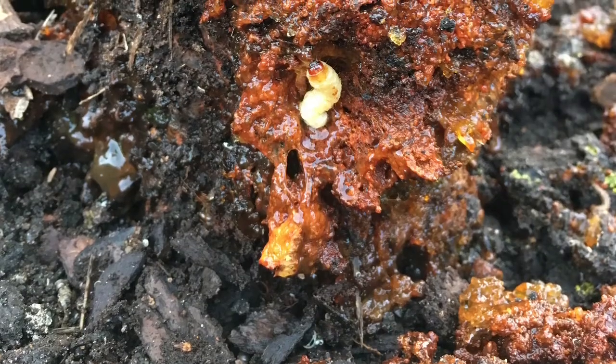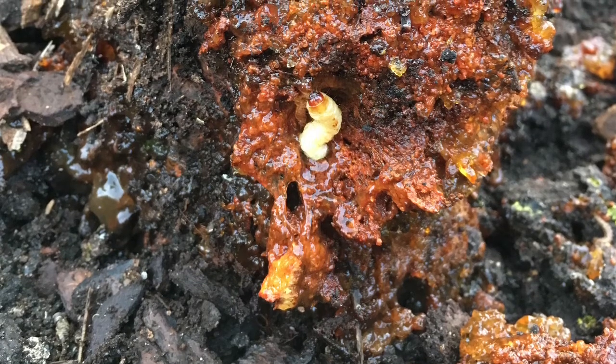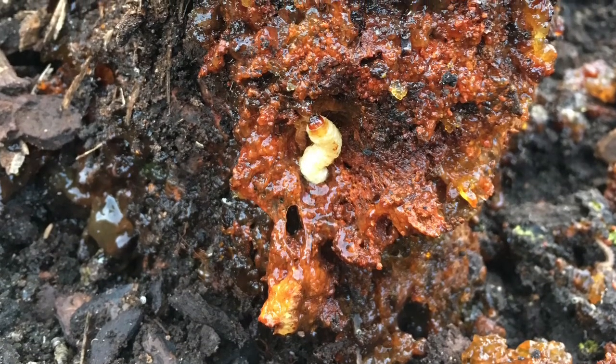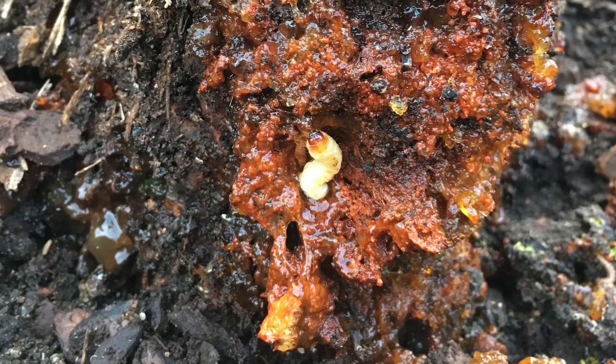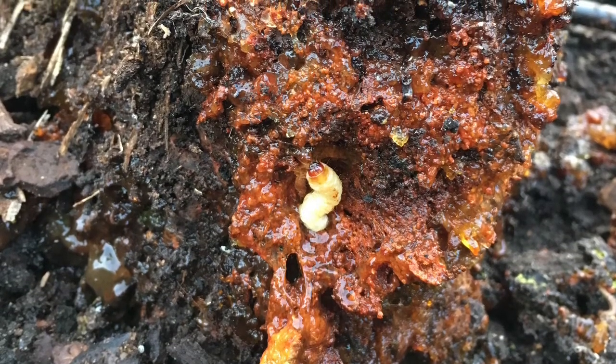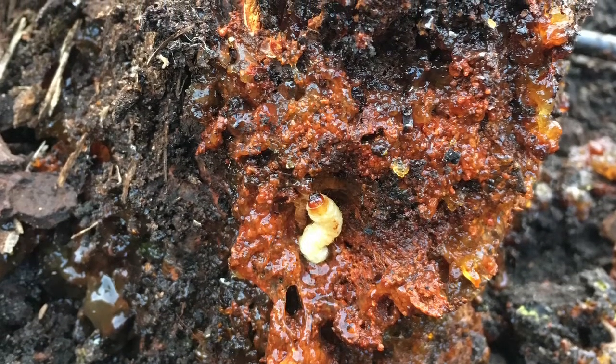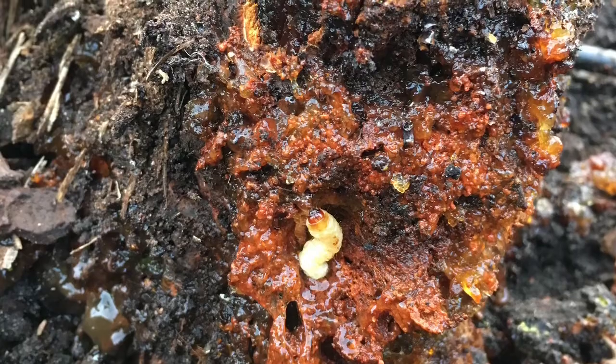This small baby tree ended up with seven borers, and they do actually attack young trees more often. Just make sure you go through every little tunnel, move the sap, move some of the bark, take your screwdriver and just poke around so that at least you hurt them if you don't actually find them.